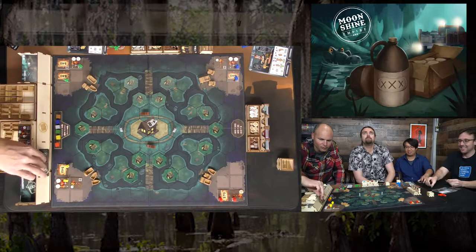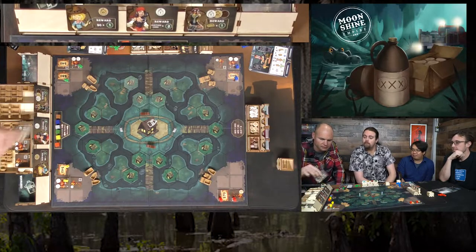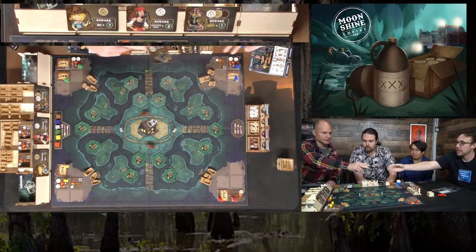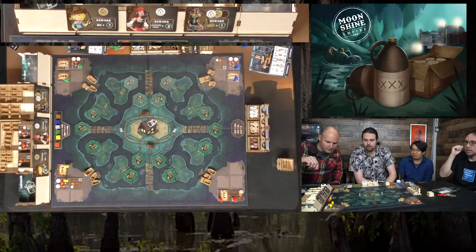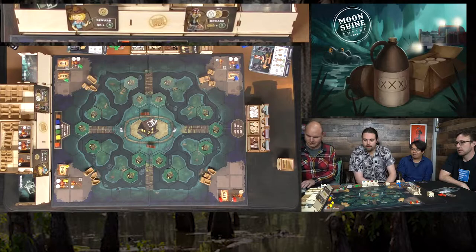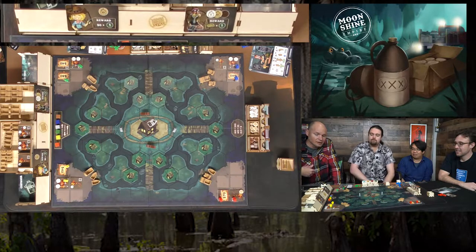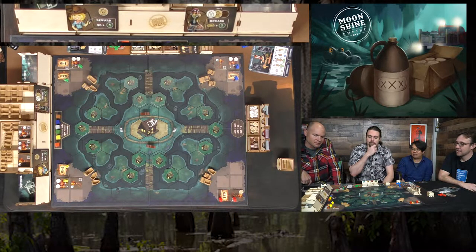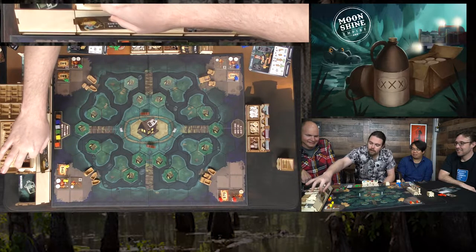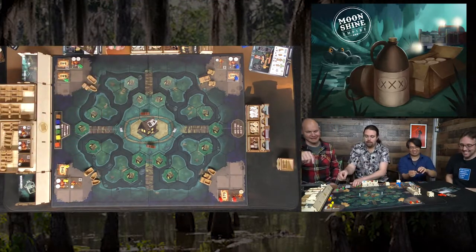Next up is customer selection. With four customers and four players, each player picks a customer in round order. Red picks the far right customer for some points, yellow selects a gal, and green — who doesn't have to pick one — opts to take a customer anyway. Players enthusiastically grab their thirsty customers.